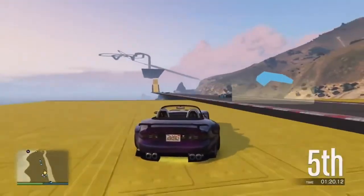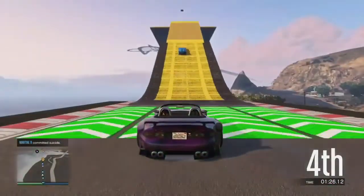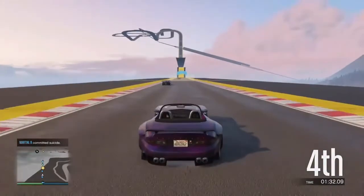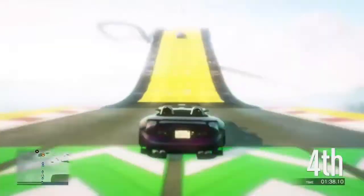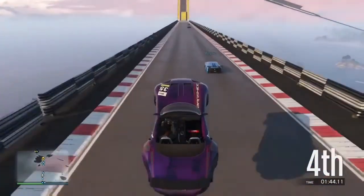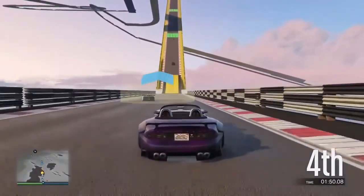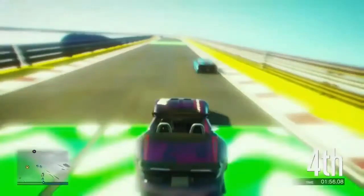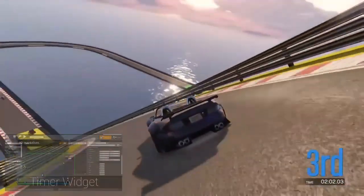What's up guys, I'm back again with another episode of creating a parkour game in Unreal Engine 4 from scratch. In today's video we are going to make a timer setup. This setup will have a widget in it and there will be a second timer which will keep going, and as soon as the timer reaches zero the game ends — the end game widget appears and you can restart the game.